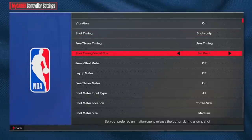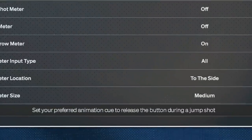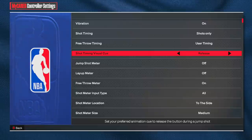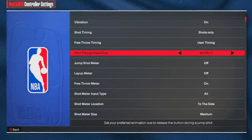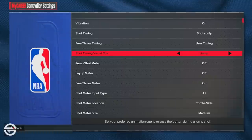The big setting you don't want to skip is Shot Timing Visual Cue. This is basically last year's shot timing feature in controller settings, but now there are different names: Jump, Set Point, Push, and Release. Jump is like 'Very Early' from last year; Set Point is like 'Early'; Push is like 'Late'; Release is like 'Very Late.' Jump means releasing when your player literally leaves the ground; Push is when the hand motion goes upward; Release is literally when the player releases the ball.